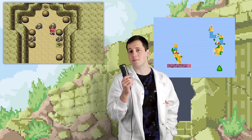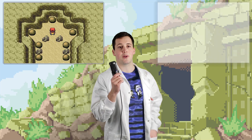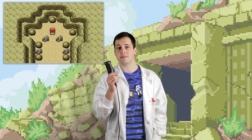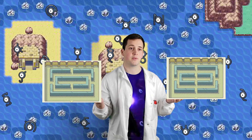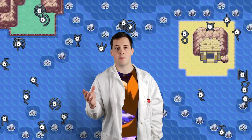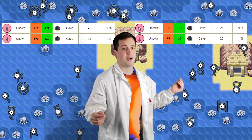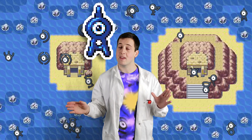Upon visiting these ruins, the Tanoby Chambers, Unown won't even spawn unless the player has completed the Tanoby Key puzzle, meaning that many trainers likely came and went through the ruins without learning of the rare Pokémon that lived upon their walls. Once the puzzle has been completed, the 26 letters of the Unown alphabet will begin to spawn, spread out amongst the seven chambers found in the Tanoby ruins.